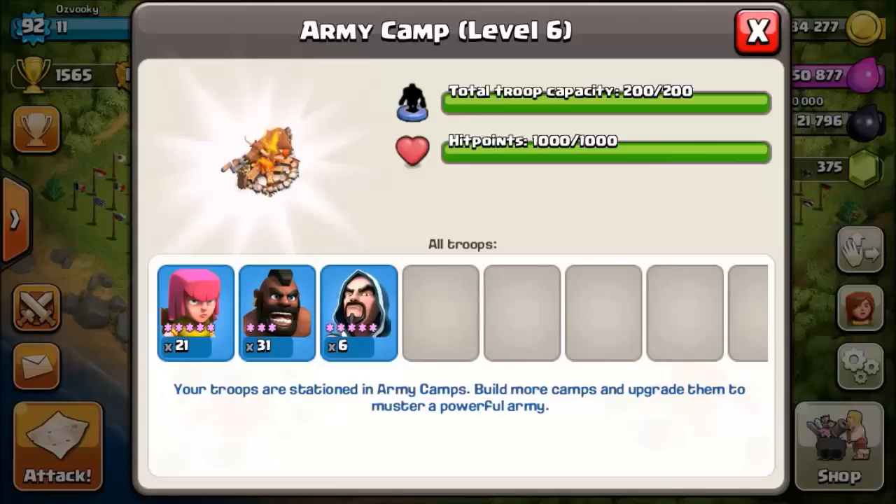Generally, you will be using about 1,500 to 2,000 Dark Elixir per raid. Mass hogs is used to get 3 stars, which is also why you commonly will be seeing it used in wars.